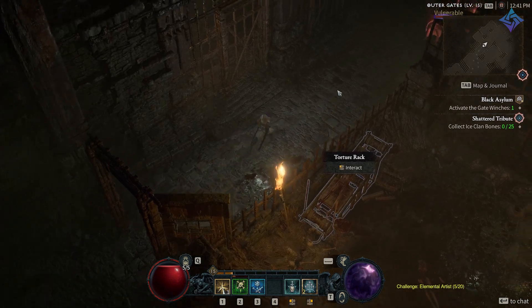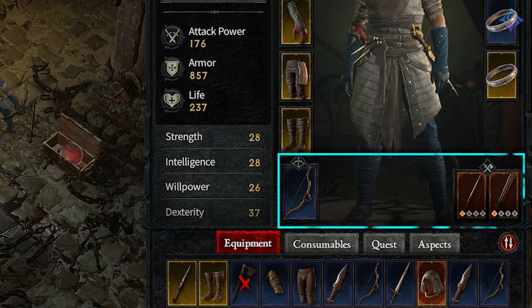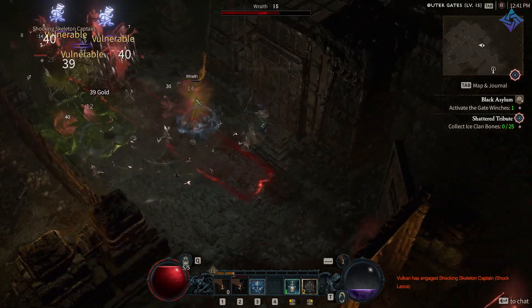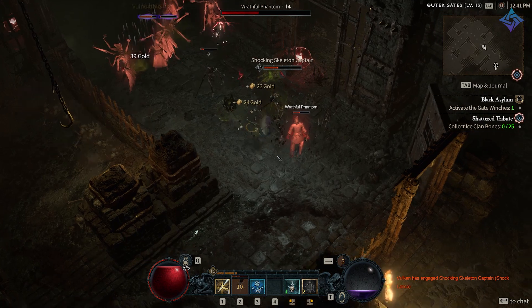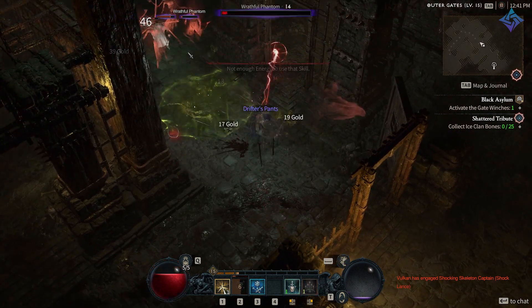Rogues do have a special trait — they can equip two one-handers and a ranged weapon at the same time. As you use abilities, you can swap between those weapons depending on what skill was used. Certain abilities will require a certain weapon, and unlike barbarians with their arsenal system, you can't choose which weapon to use for each ability. But you will still receive the stat benefits of all of your equipped weapons, whether they're being used or not.